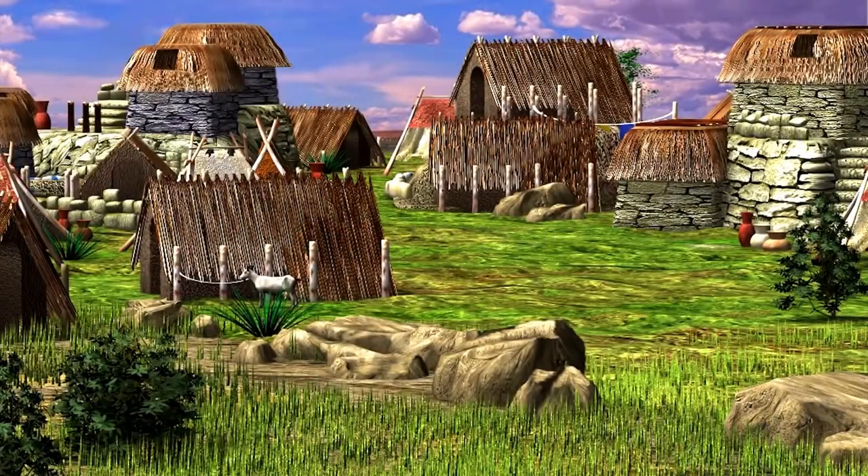Hey guys, welcome back to Caesar 3. We are still on Lutetia part 3 doing the fruit block designs, and the fruit blocks have been working out surprisingly well. In this part, we're going to be going up to higher level housing, hopefully some palaces and villas at least, and we've got some fancy blocks due, so let's get things started.